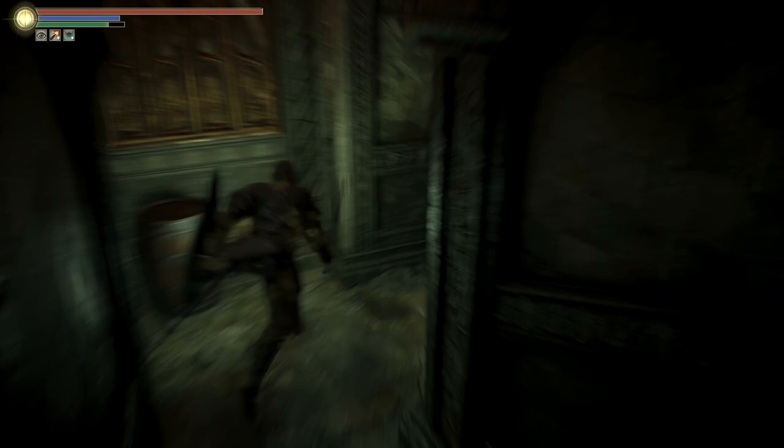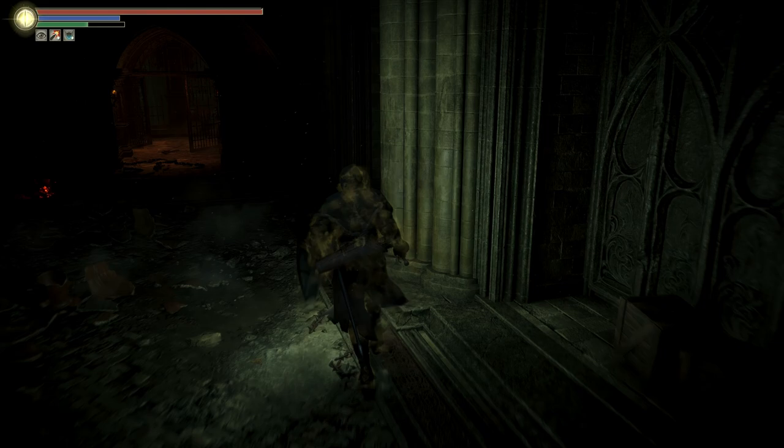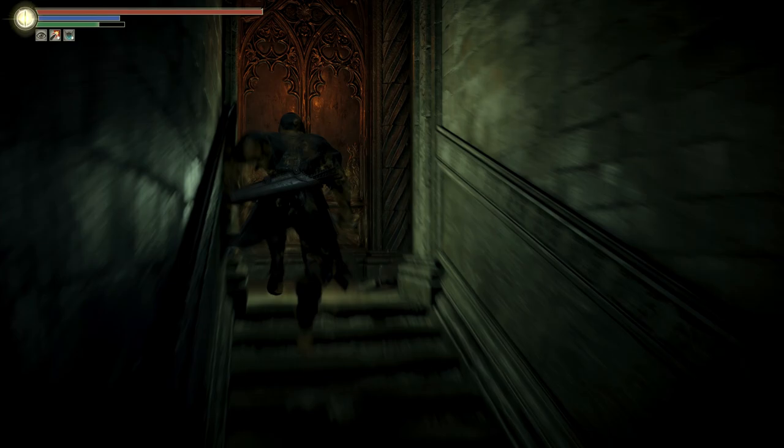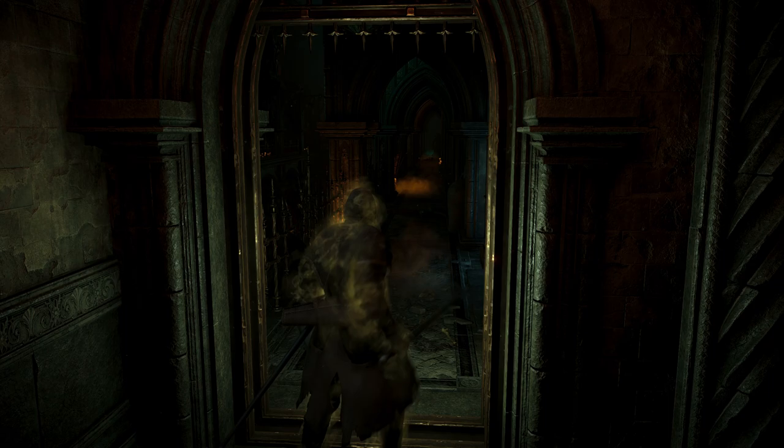We should be able to open this door over here, just past the prisoner horde. There should be a door here that we can open — you need the 1F key to open it. And freeing Rydell opens this door up here. Now we can open this door and get the rest of the treasure in Latria. Very cool — I'm glad that all worked.